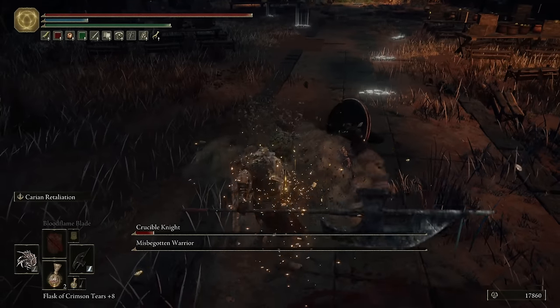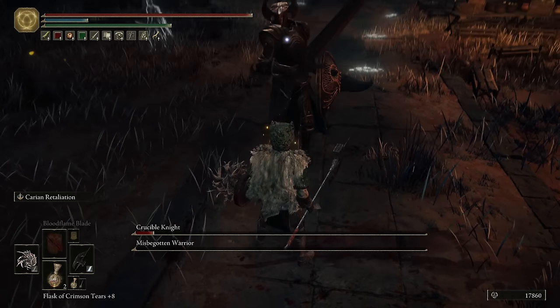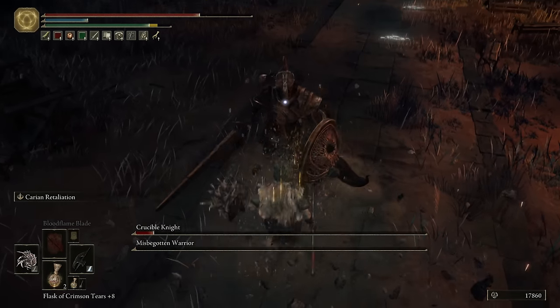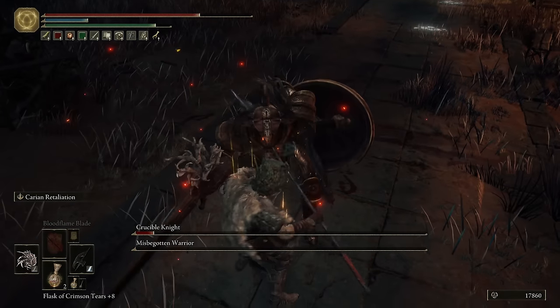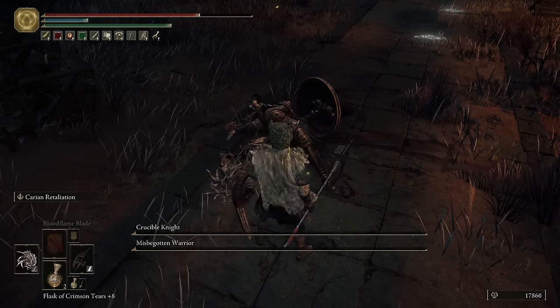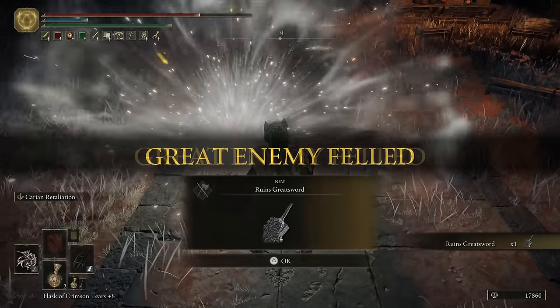Personally I really like small shields for this. The Buckler has better parry frames, but I just can't seem to — I'm just not good with the Buckler. The more I play, the more I realize that. Medium shields have similar frames to the small — small is a little bit better.